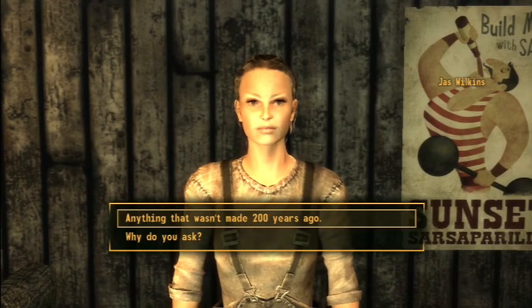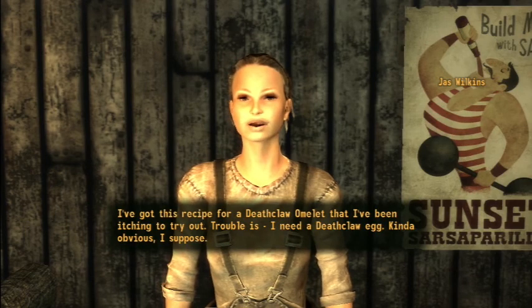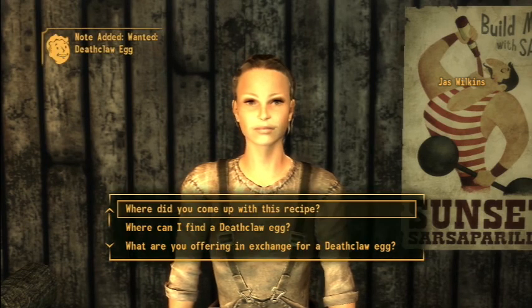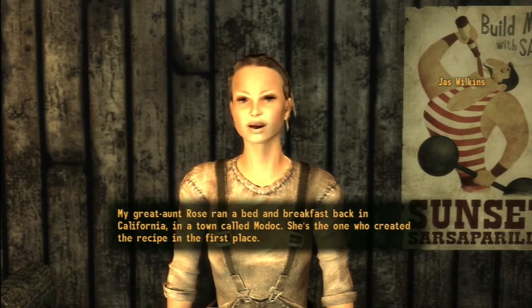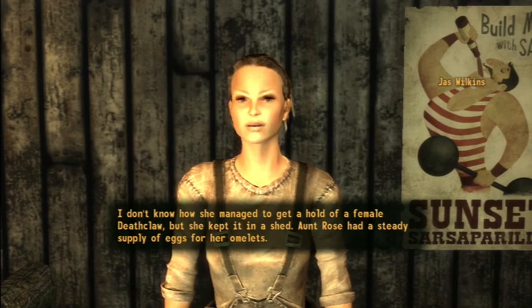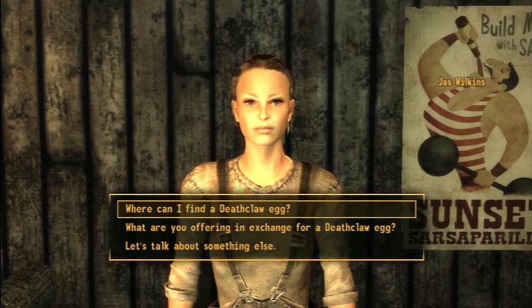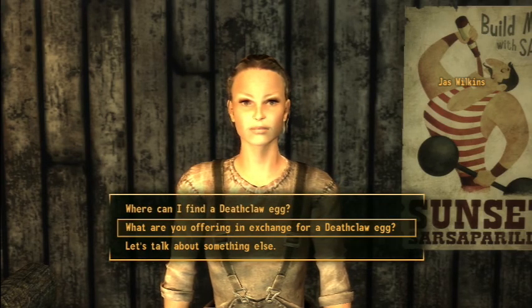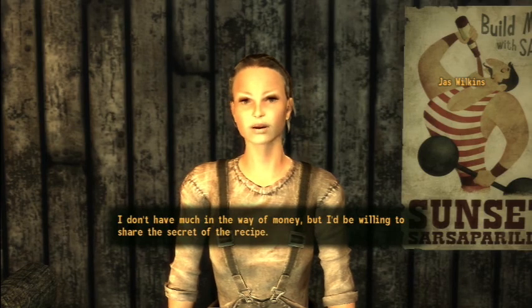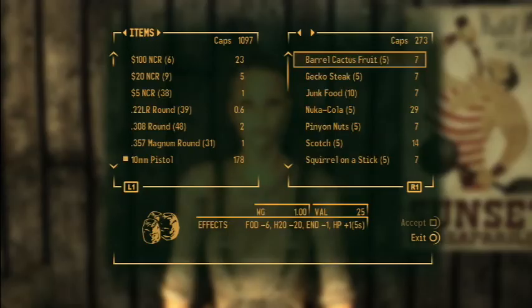Anything that hasn't made 200 years old. Where did you come up with the recipe? My great-aunt Rose ran a bed and breakfast back in California, in a town called Modoc. She's the one who created the recipe. I don't know how she managed to get a hold of a female Deathclaw, but she kept it in a shed. Aunt Rose had a steady supply of eggs for her omelets — at least she did until some stranger came along and killed the Deathclaw. What are you offering in exchange for a Deathclaw egg? I don't have much in the way of money, but I'd be willing to share the secret. Alright, so show me what you have for sale — not really much of anything, except food.